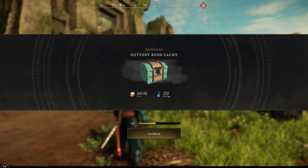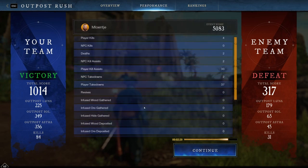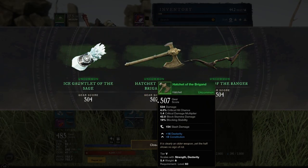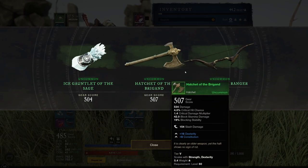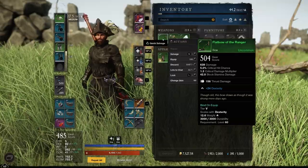Outpost Rush! Holy crap — 360 coins, 250 Azoth for a win. Let's see how we're doing: total damage 52, two deaths, four kills, zero assists. I'm number one, baby! Check my performance — it didn't count my healing, that's why the damage was actually low in the score itself. Let's see what we actually get from our Outpost Rush. Nice gauntlets. The chest from Outpost Rush, as you can see, they do scale with the amount — if you upgrade your watermark, the gear that comes out of these chests is actually of your watermark. Pretty good. But kind of trash drops, I do have to say. Still looking for a good Void Gauntlet.